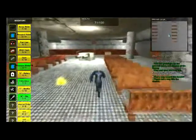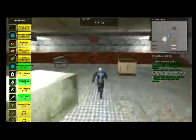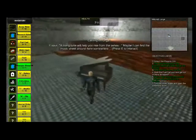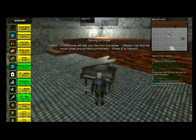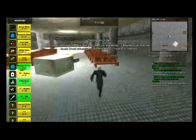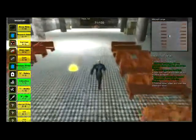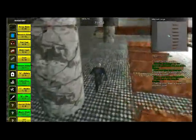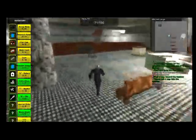Now you'll notice that there is a piano over here — some kind of musical lock. The scrapper says: "Better find the music sheet so I can play the right notes." The scrapper is giving you a hint that you need to find the music sheet. Once you have it, you can head back over to the piano and play the correct tune.